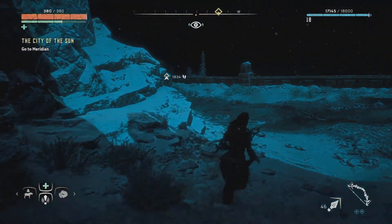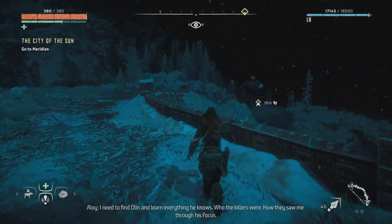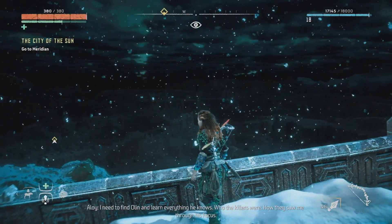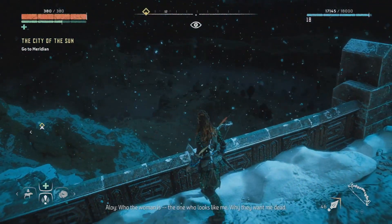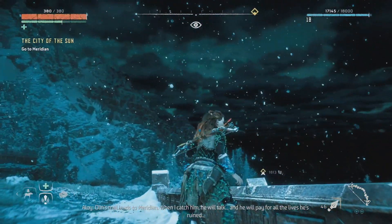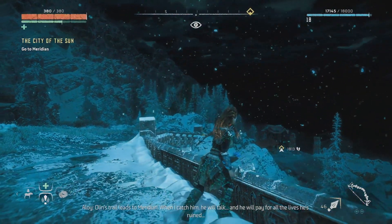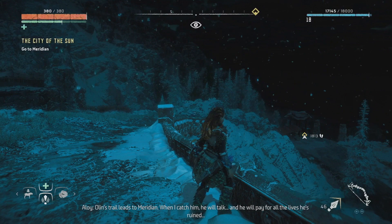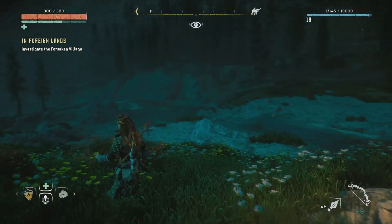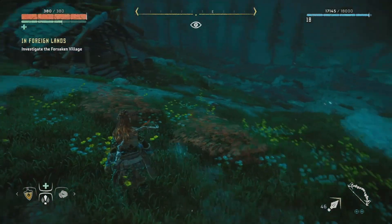This is the way onward. We'll just go take a little peek. The world beyond the sacred land. I need to find Olin and learn everything he knows. Who the killers were. How they saw me through his focus. Who the woman is. The one who looks like me. Why they want me dead. Olin's trail leads to Meridian. When I catch him, he will talk. And he will pay for all the lives he's ruined. Break his fucking legs. Yeah. We'll go do this side quest pretty quick. Since we're in the area, so to speak.